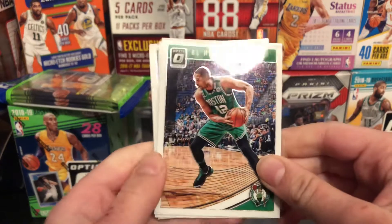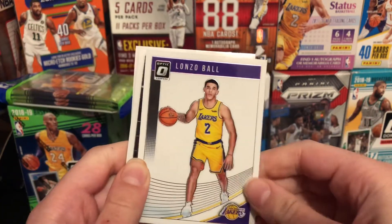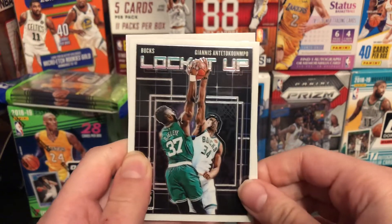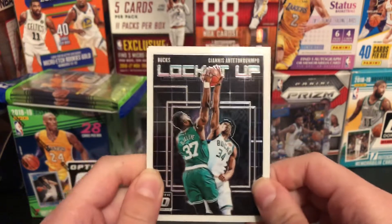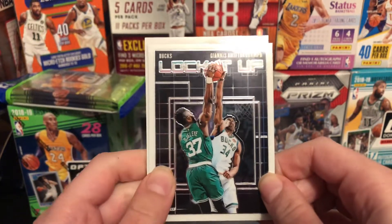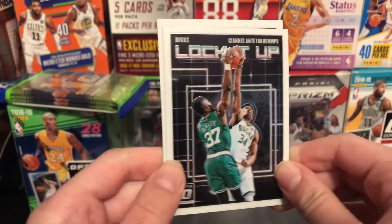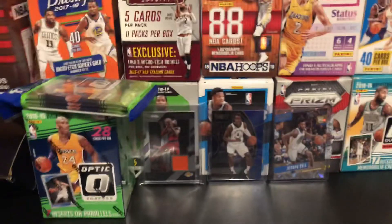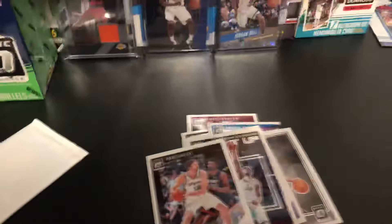Start it off with Al Horford, Lonzo Ball with no background — just white behind him, which I think looks cool. Yonis and a Lock It Up insert. Pretty nice insert. And Pau Gasol. I'll put this down so you guys can kind of see it. Time for our first red, white, and blue pack.